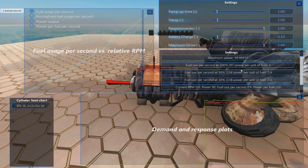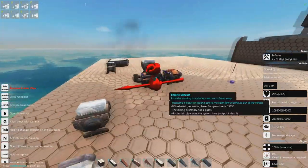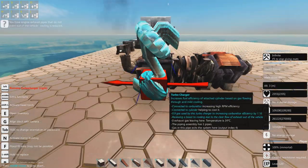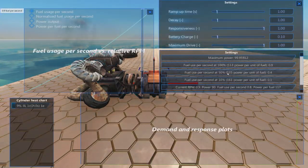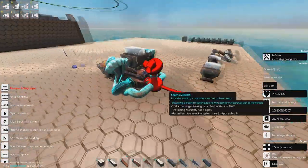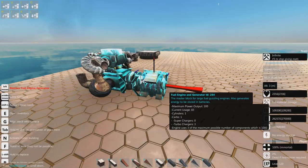You can increase efficiency further by linking exhaust pipe to the turbocharger. Using corner pipes to route exhaust through multiple turbochargers, we get from 97 up to 113 power per unit of fuel with two turbochargers. Sticking a third one on gets us to 130 power per unit of fuel - pretty decent efficiency, though we don't have much raw power.